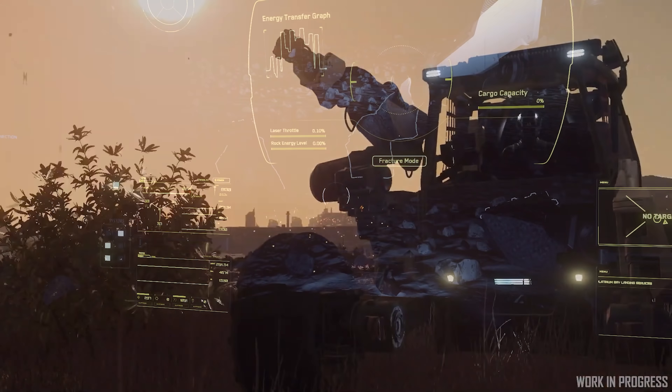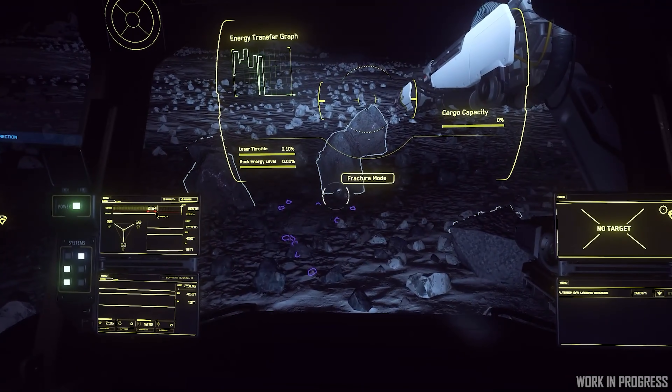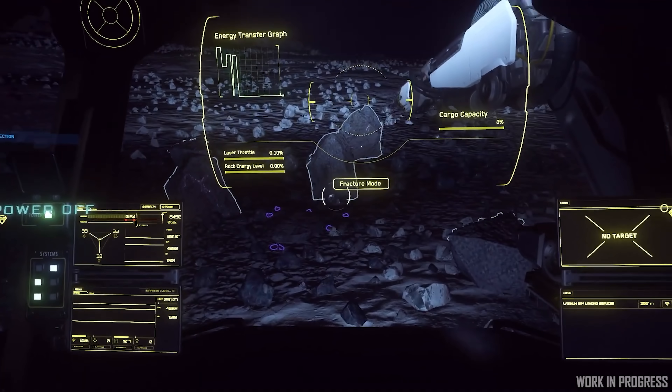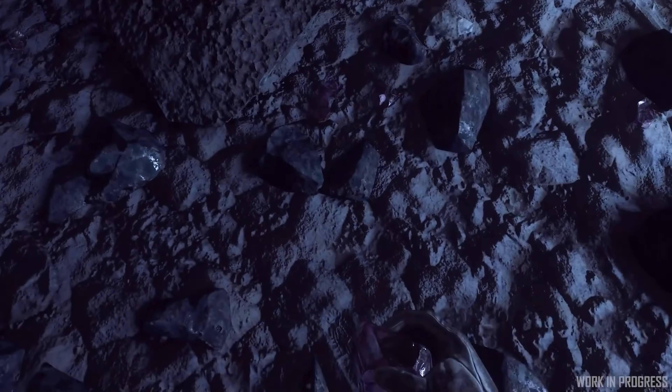Star Citizen Alpha 3.10 is in open PTU but is extremely close to going live. We should see that next week along with the Greycat Rock, the new mining vehicle, going on sale but also potentially some other ships returning.